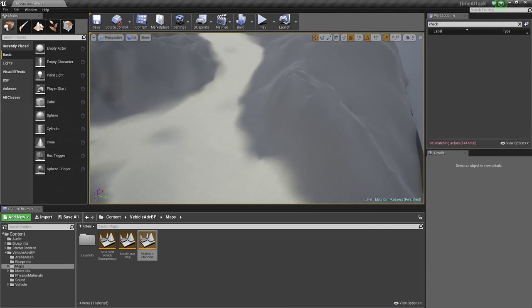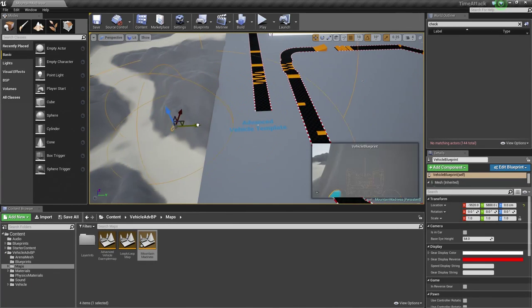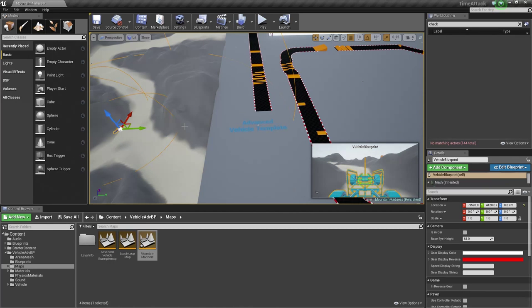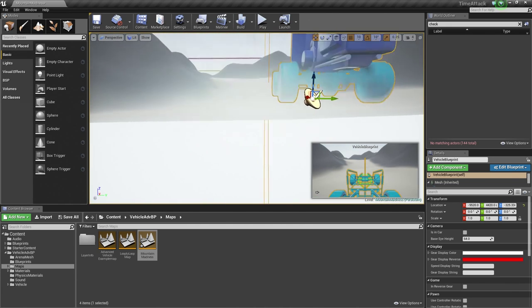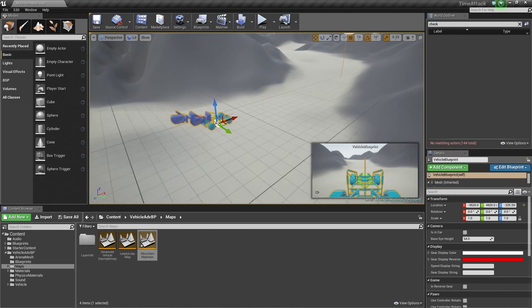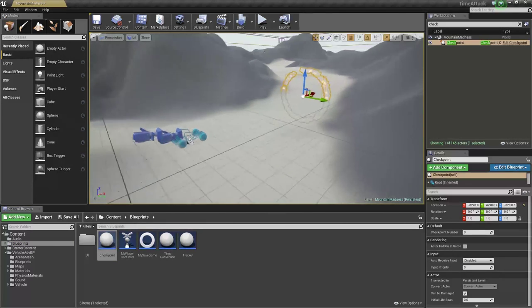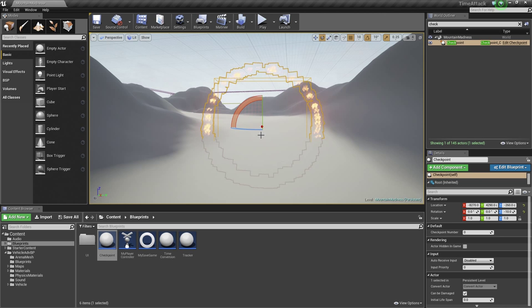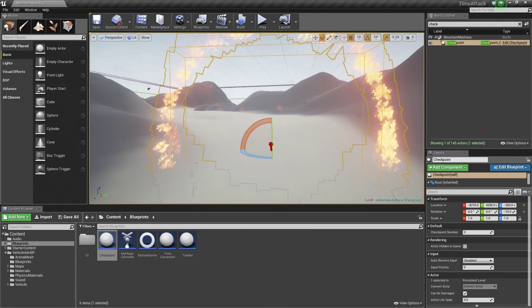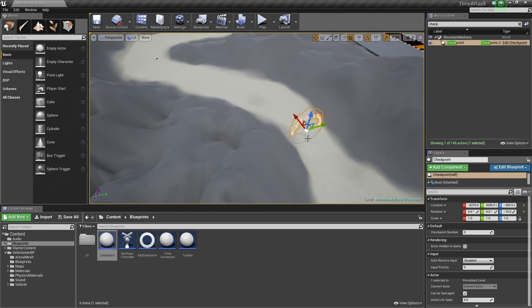First we need to move our vehicle over to the new map. Take the vehicle and move it over, then hit End on the keyboard to snap it down to the ground. Now let's add checkpoints. Go to the Blueprints folder, take the checkpoint, and just drag it into the level. We are going to hold Alt and drag out copies — add our tracker, add all our checkpoints to the tracker, specify how we want our race to play out, and our system will just work. Our HUD, sound effects, and logic will all work.